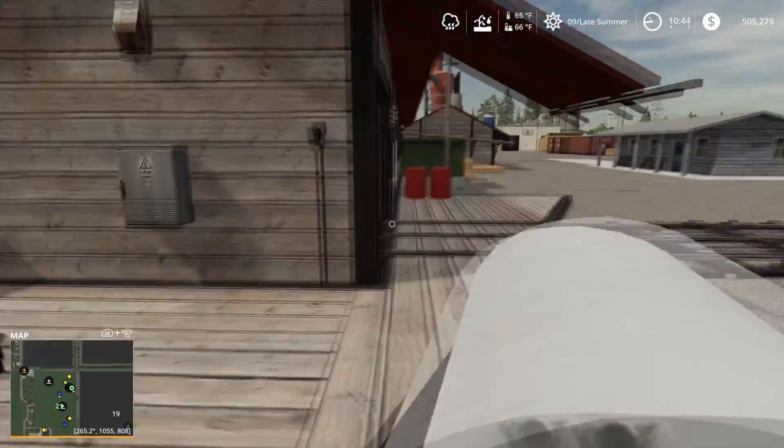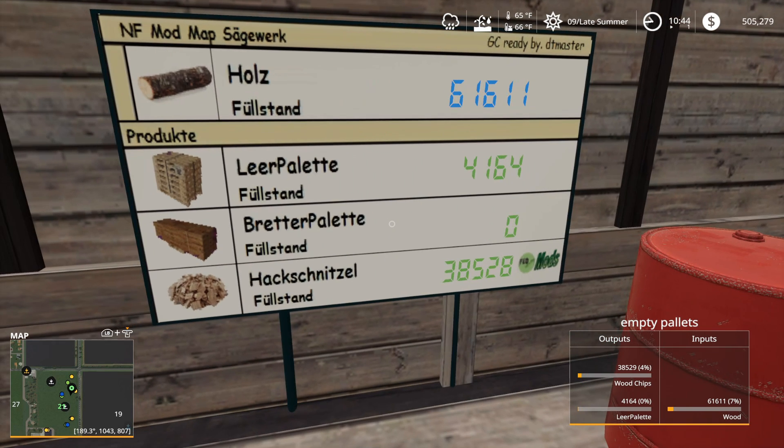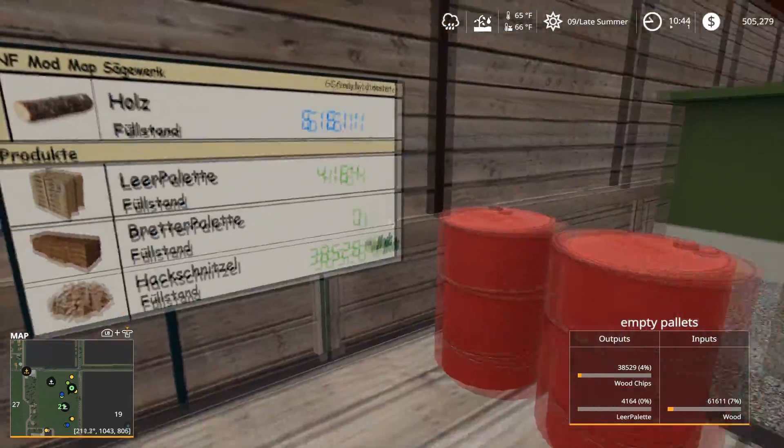We'll take a look and make sure the machine is operating. It outputs wood chips — we have 35,000 wood chips already and we have seven percent wood in the machine. It just takes so much wood, and no pallets as of yet.